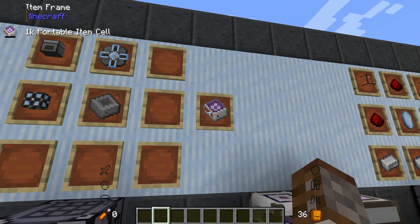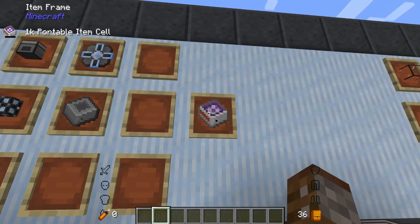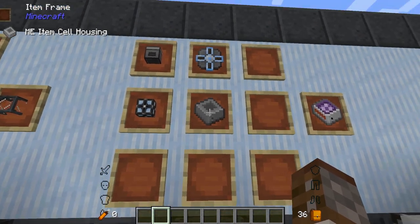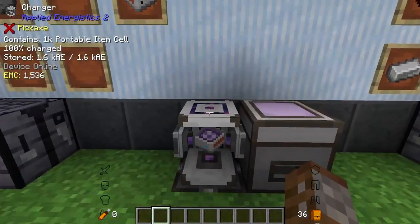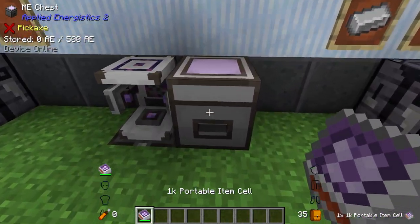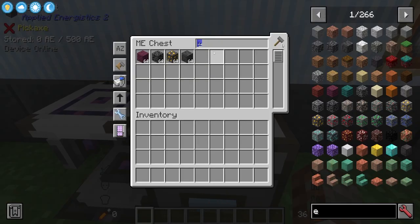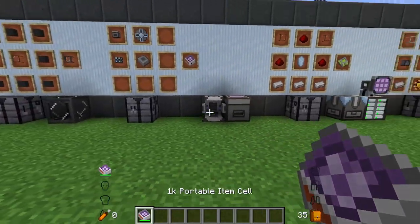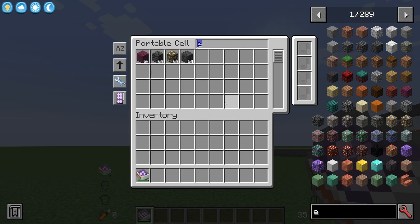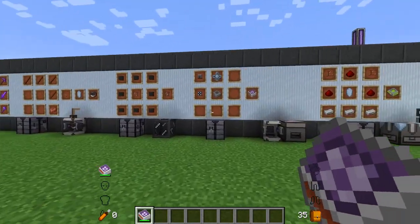Something pretty good when you're on the move is the Portable Item Storage Cell — this uses a 1k storage component but you can go all the way up to 256k. It also uses an ME item storage housing, an energy cell, and an ME chest. You have to charge it up, then load it in an ME chest. The cool thing is you can right click it in the air and have all the same functionality as a regular terminal — taking things out and putting things in — but it uses power as you use it.